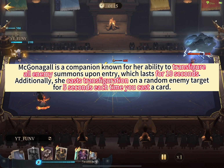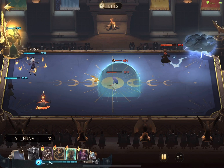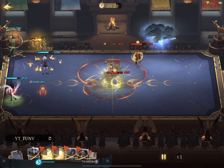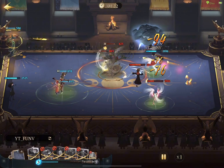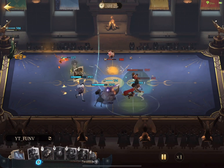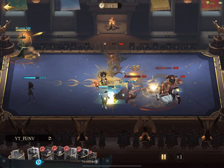McGonagall is a companion known for her ability to transfigure all enemy summons upon entry, which lasts for 10 seconds. Additionally, she casts Transfiguration on a random enemy target for 5 seconds each time you cast a card. Given this, it's most effective to employ a strategy of quickly casting low-cost cards after deploying McGonagall. Now that my McGonagall cooldown has reset, I've saved up enough MP for a combination attack that involves spamming spells. My preferred combination consists of using Apogno and Prior on Apogno simultaneously, along with the Broomstick. The Broomstick plays a crucial role in distributing Apogno to multiple enemy targets, while also inflicting significant damage thanks to McGonagall's Transfiguration ability upon her entry.